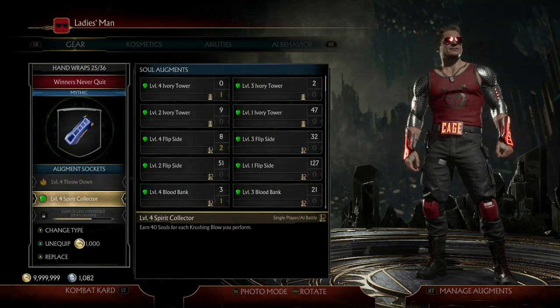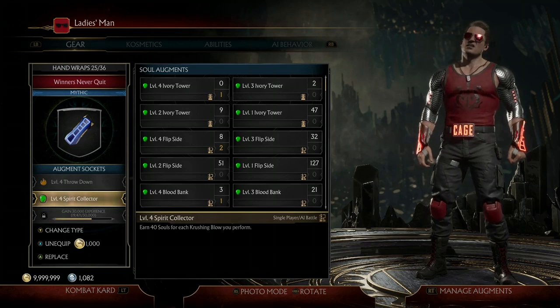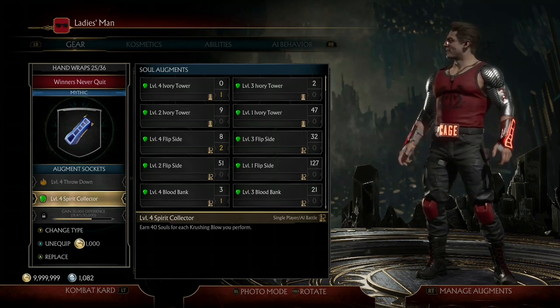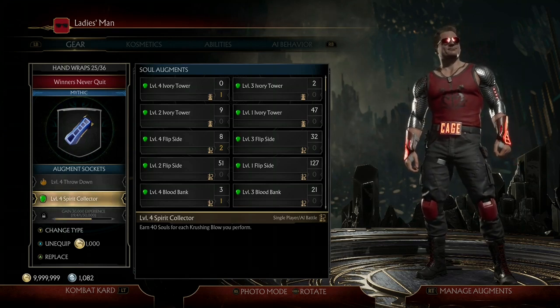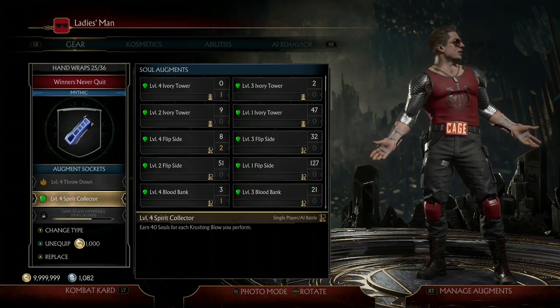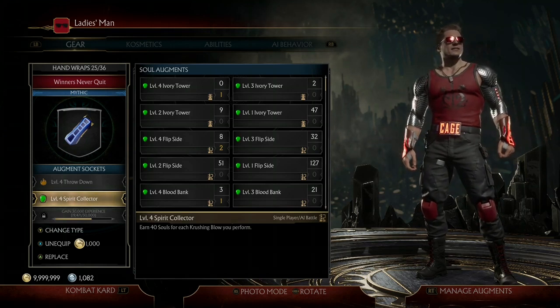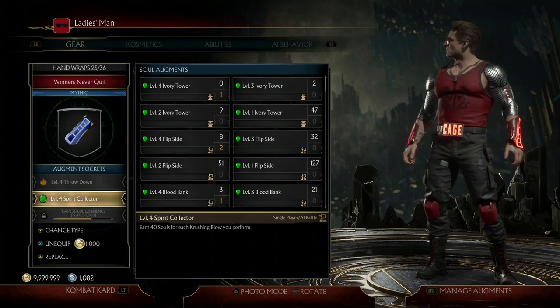You're probably wondering why we need crushing blows. The reason is we have a Level 4 Spirit Collector, which earns us 40 souls for each crushing blow we perform. Since we're performing hundreds of crushing blows super fast, we'll get thousands of souls. In my gameplay I got over 20,000 souls without even really knowing how to use Johnny.